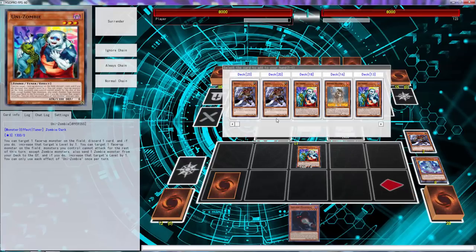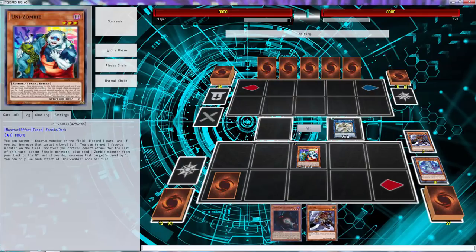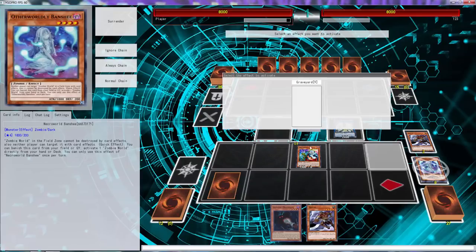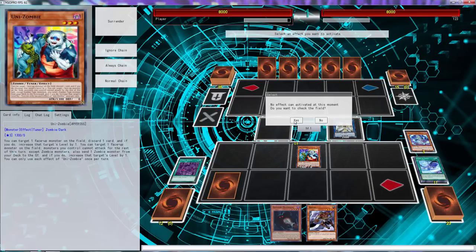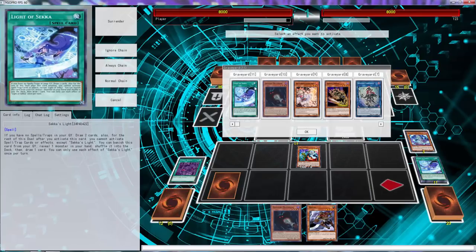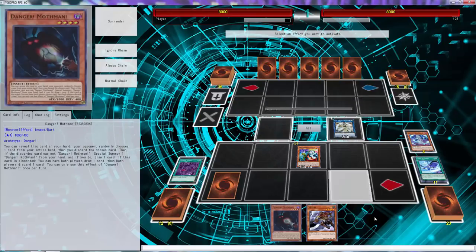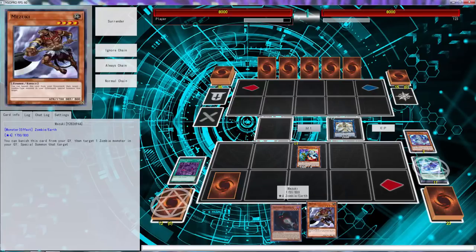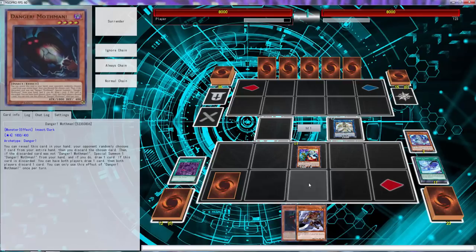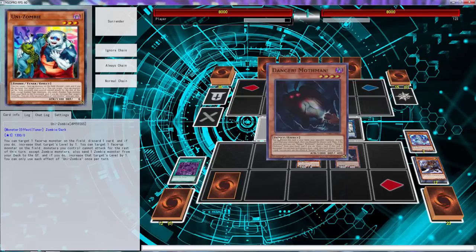Since we drew into another Danger and we're playing Mothman, we want to add Mizuki so we can guarantee a send to the graveyard. We need to use Lighta Second before we can do anything — since we're playing Mothman, we're basically guaranteeing this is going to the graveyard. If we hit Mizuki, that's just plus after plus.